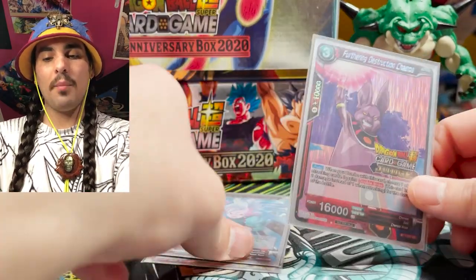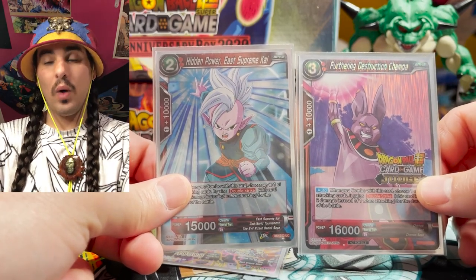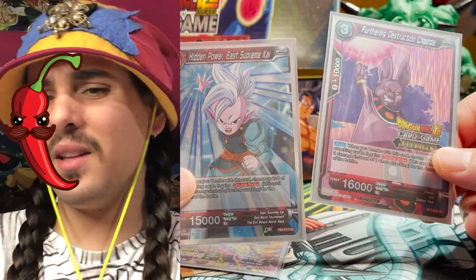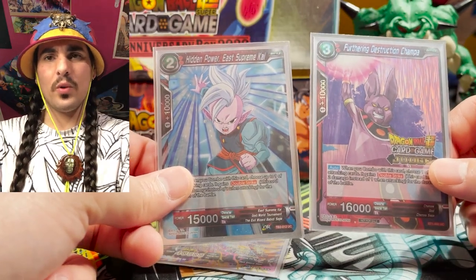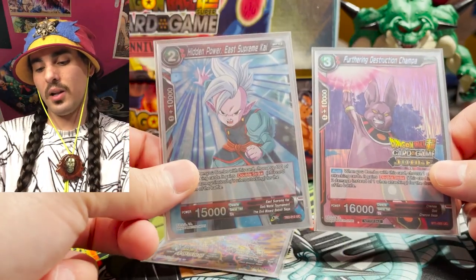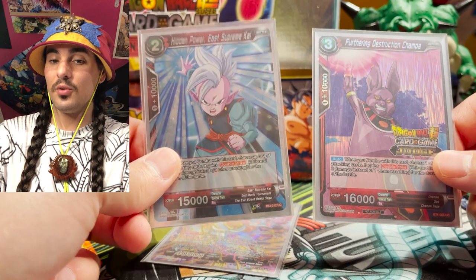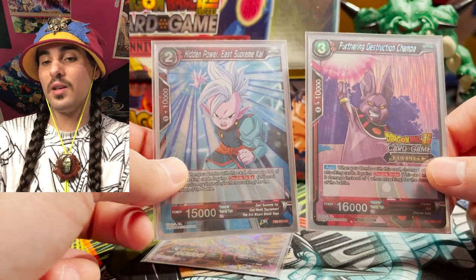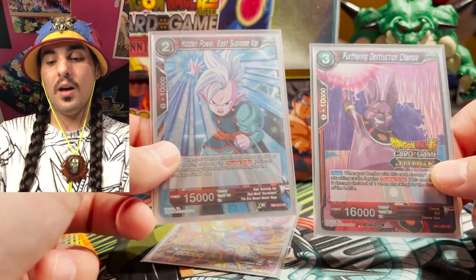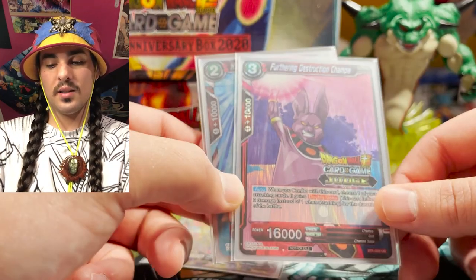We run one Champa and one Kai. Why would you do that? Well, the simple answer is: it's spicy, man. Why would you want to run two of the same card when you can run two different cards that do the same thing? The spice is you just have to remember to claim double strike with the Kai — this one will put double strike on there, but you have to declare it. Champa just does it automatically. Basically, when you combo with either of these, you can give a battle card double strike.